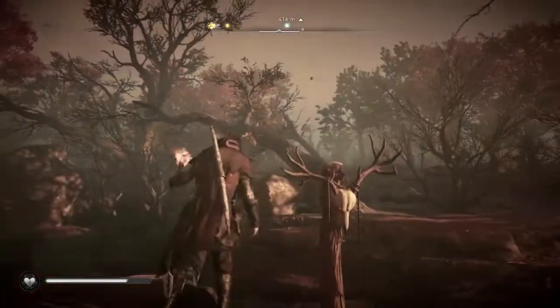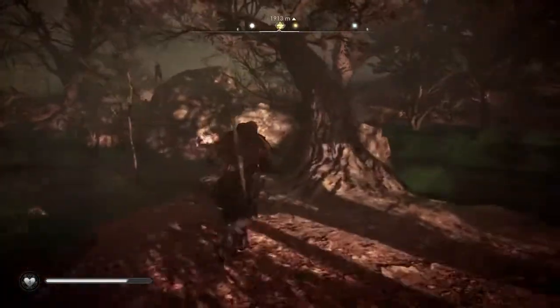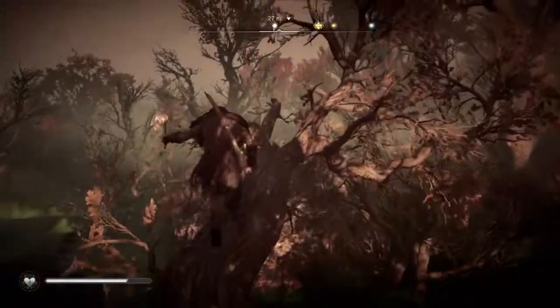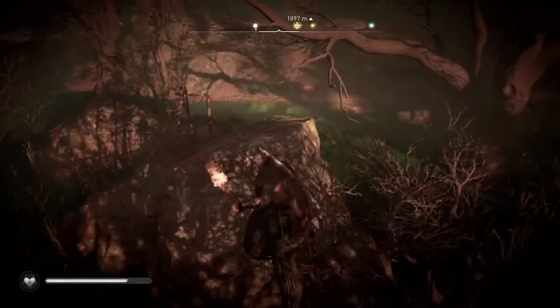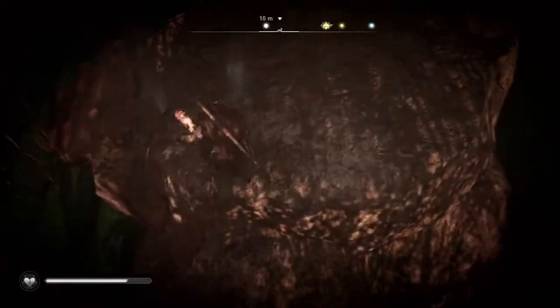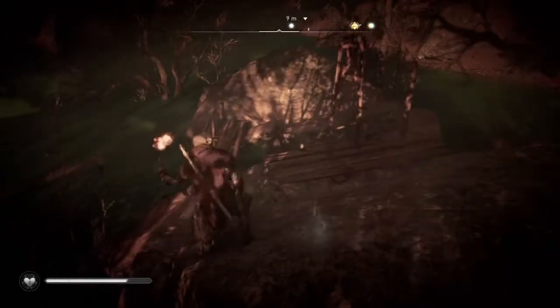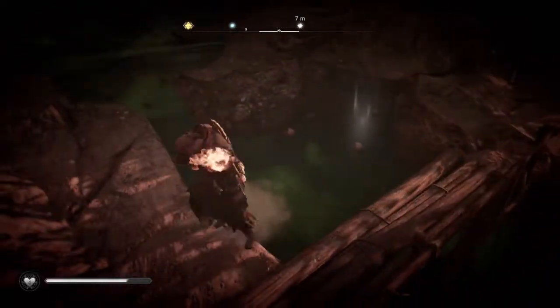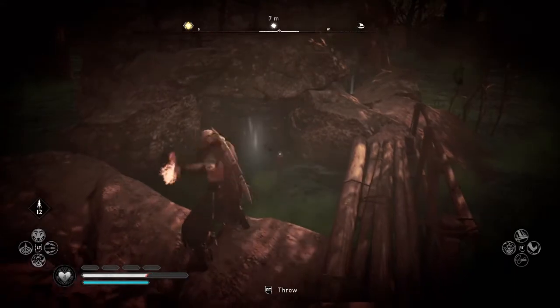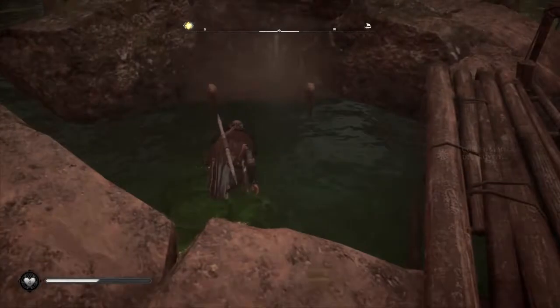Whenever you need to destroy it, make sure that the surroundings are not affecting your own health. Any poisonous gas you see ahead of yourself — just light the torch and throw it into the poisonous gas, and after that you will have the gas destroyed. You see, now it's destroyed.